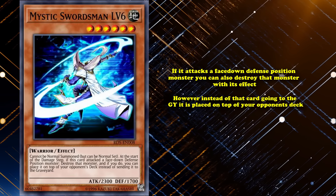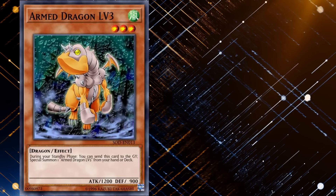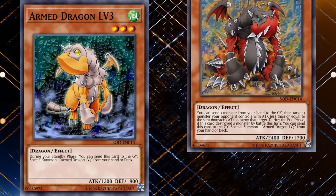Mystic Swordsman Level 6 has the effect that if it attacks a face-down defense position monster, you can also destroy that monster, but instead of going to the graveyard, it's placed on top of your opponent's deck. This effect is technically good, it's just not worth the effort of leveling up two monsters to get into it, especially since the level 2 version can accomplish basically the same thing without jumping through hoops.